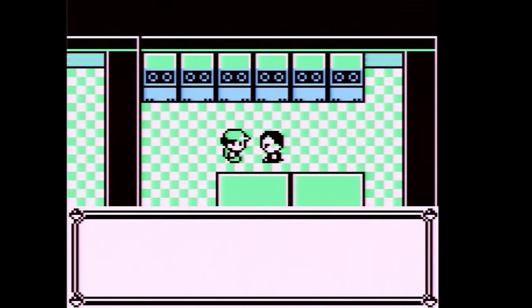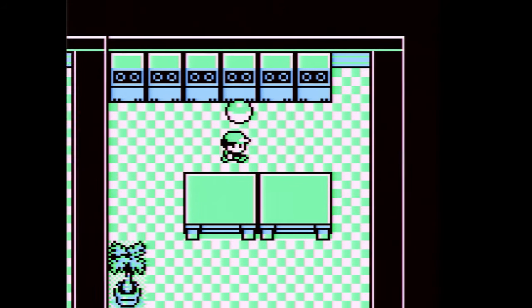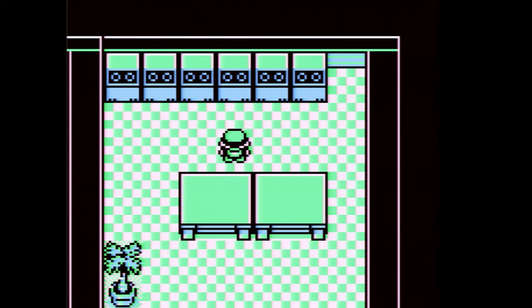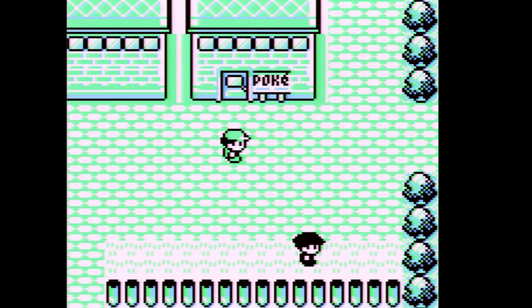Giovanni steps aside and says he hopes we meet again. We receive the Silph Scope — you'll need that and I'll explain why in a bit. We're going to use Dig to get out of here. That was the Rocket Hideout. Next time on Pokemon Red we're going to tackle the Celadon Gym. See you guys then.